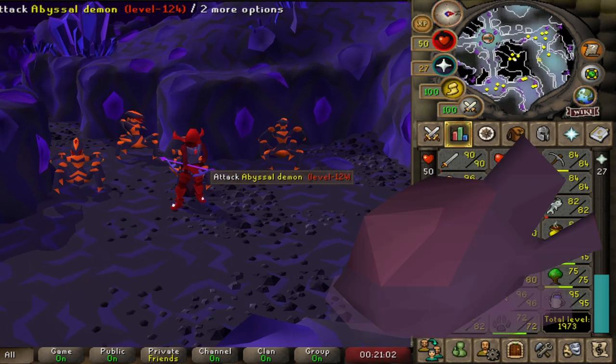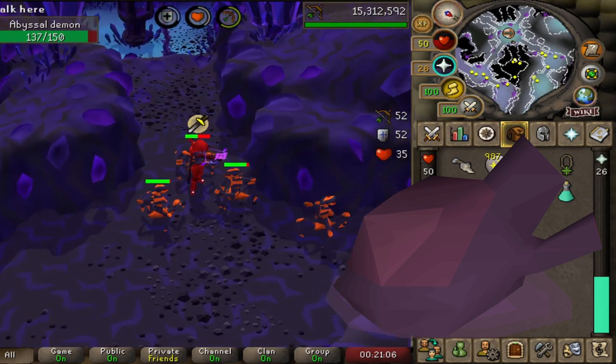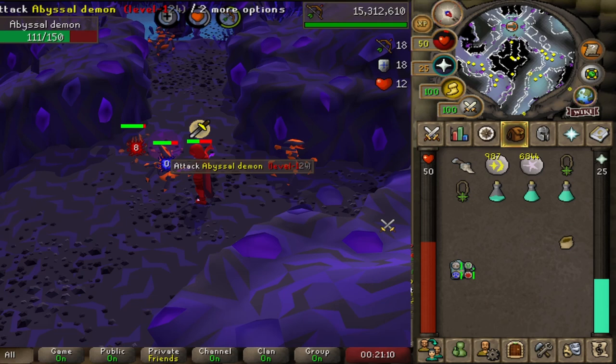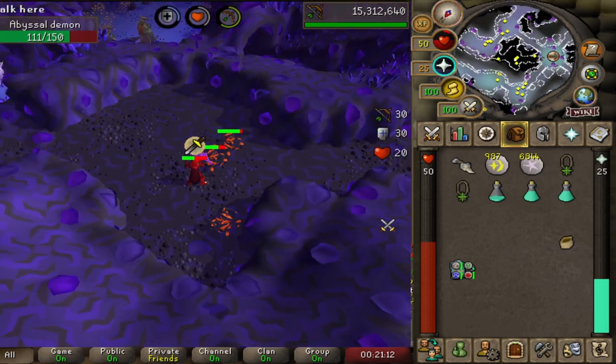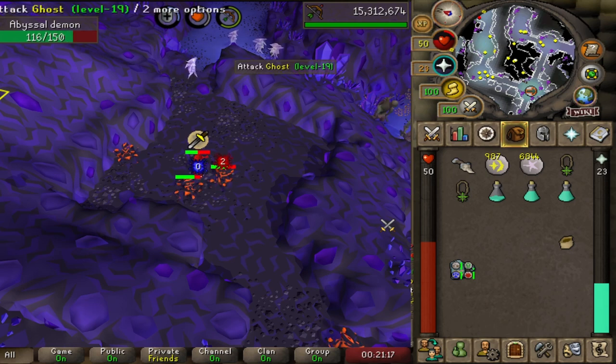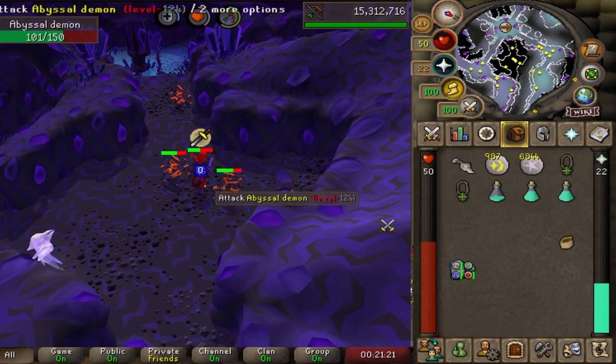I'm using mine for the imbued heart grind right now, as I'm getting close to 99 Slayer, and it makes tasks like abyssal demons that you would normally grind for the good superiors very, very AFK. It's also good for tutorial skipping, which I'm also doing, when you have to kill simple tasks like ghosts or skeletons that you can also multi-combat down there as well.